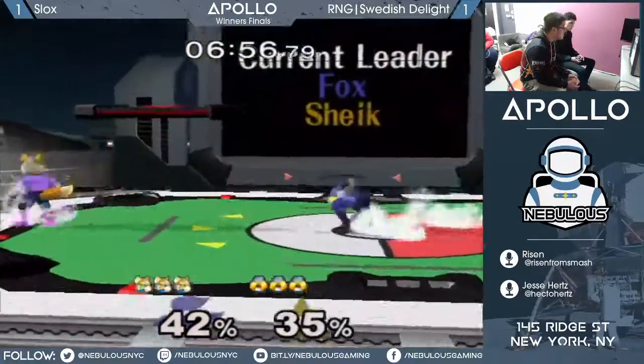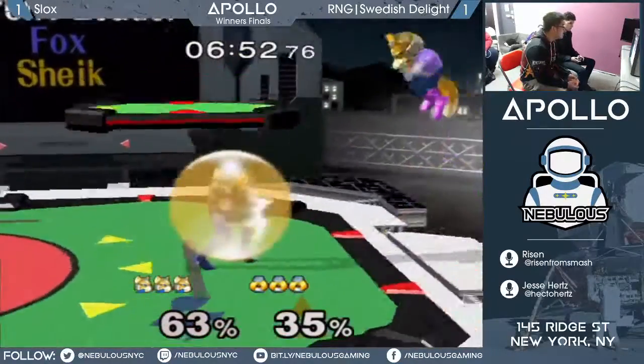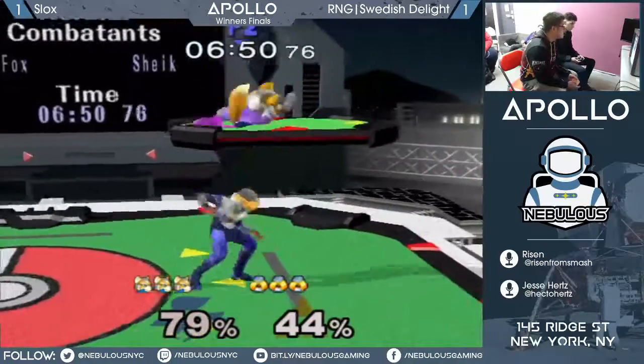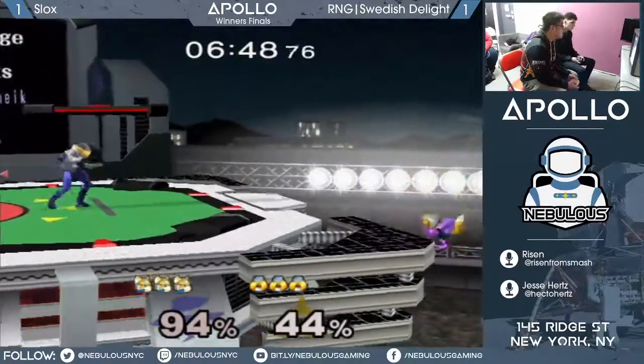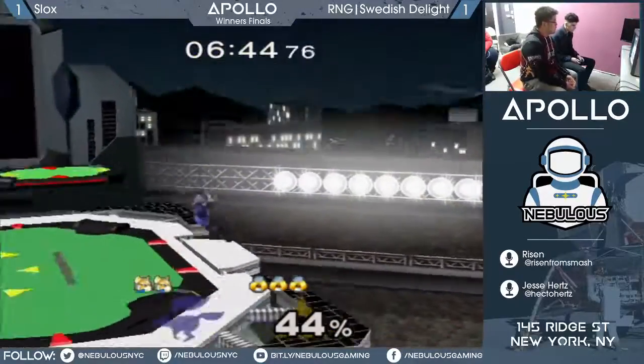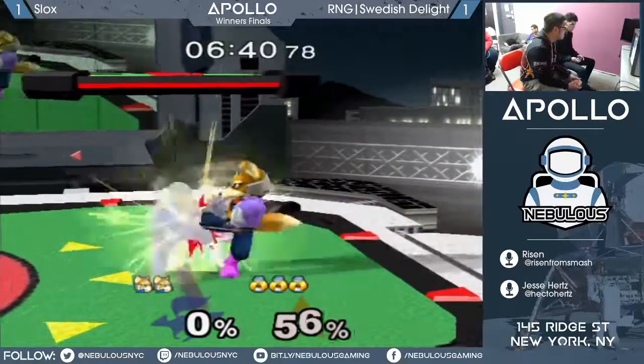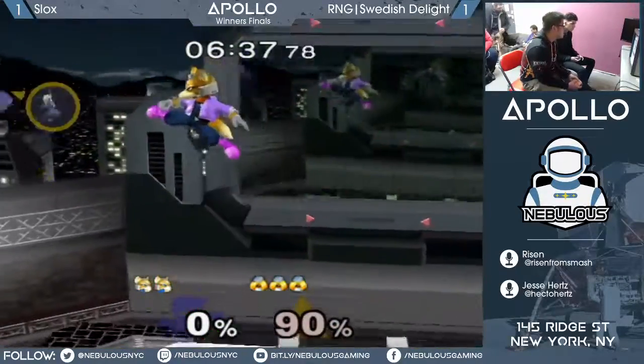He does the get-up shine, and it finally works out in his favor — second-place shine. So good. Power shield to wave dash down-smash — that's a great way to deal with ground options. There's the needles, there's the bair, and that is just becoming the standard Sheik edge guard: needle stall them and then bair.